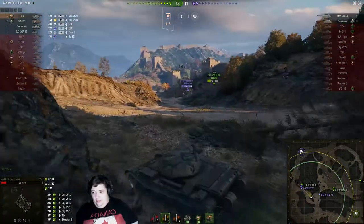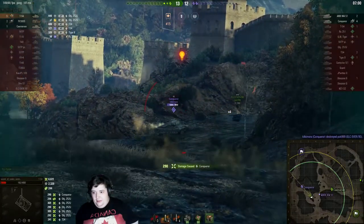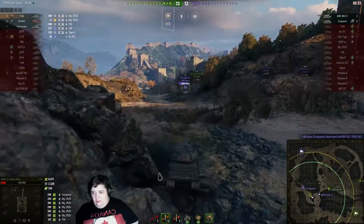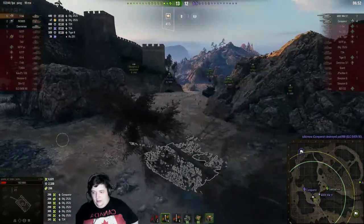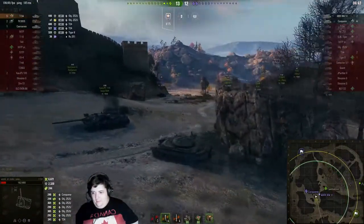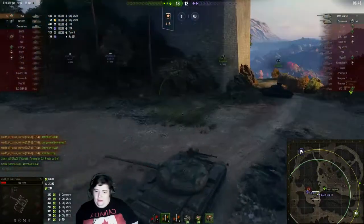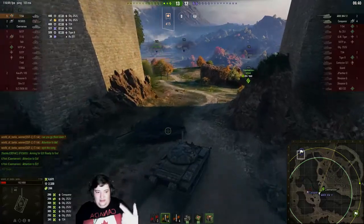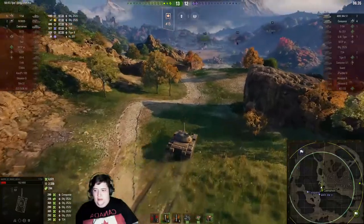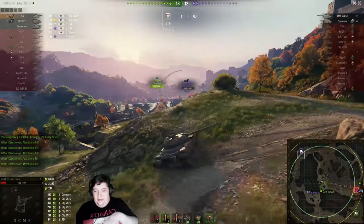He's going to have to use all the tricks he's got. That was the first trick — he used the ELC for a second. Unfortunately the ELC didn't even get a shot out, which I'm really sad about. You cannot engage the Conqueror here — you've just got to go. Do not engage the Conqueror here. He's just keeping an eye out for the AMX, which he really does need to be doing. If he engages the Conqueror in this situation, all the Conqueror is going to do is come up, crest, poke over the rise, and that's going to be the end of that.